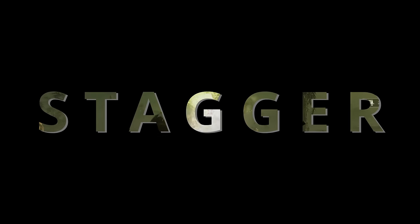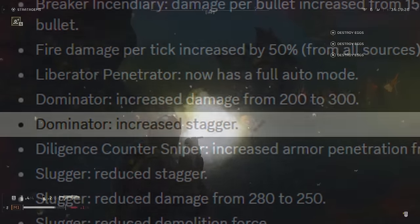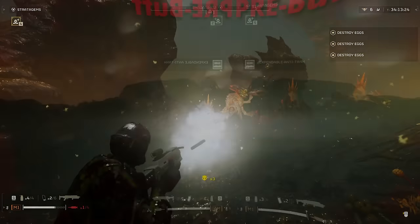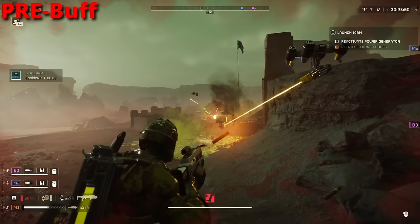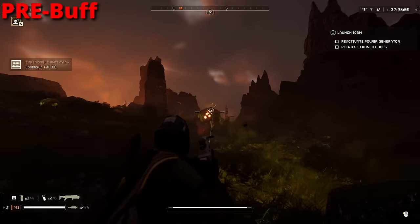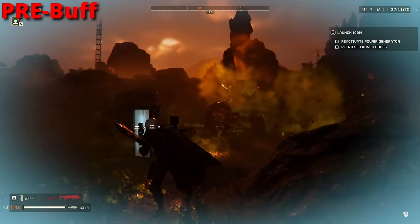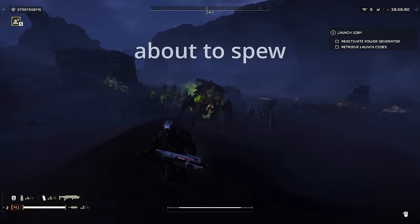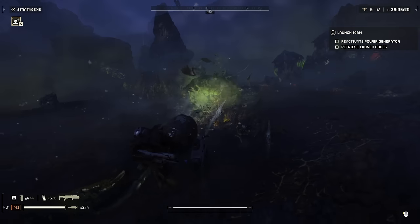Now to the most significant change: the Stagger. The patch notes gave no indication of how much it was increased — it just says 'increased Stagger.' However, the change here was incredibly important. One of the biggest problems I used to have with the Dominator when taking on Bile Spewers was that whilst I could take them down quickly with a few shots to the head, if they got in range and started spewing on me, there wasn't much I could do other than keep shooting or dive out of the way. But with this Stagger increase, a single shot to the spewer stops their attack, and I can safely sit back and blow their head off in peace.